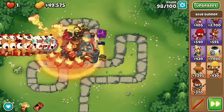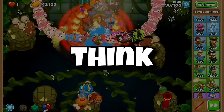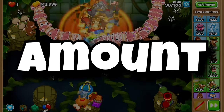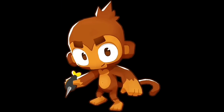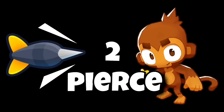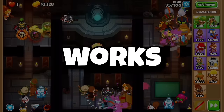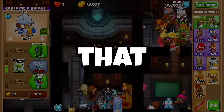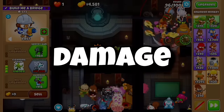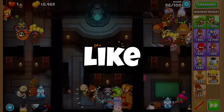That brings us to the third section: pierce. Pierce is the amount of different bloons that a projectile can hit. Using a base dart monkey as an example — the dart has two pierce, so it can hit two reds before disappearing. Towers that have high pierce are usually those with explosions, like bomb shooters and mortars.